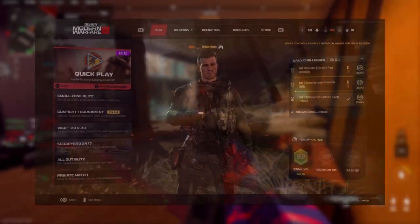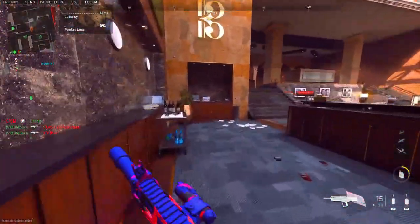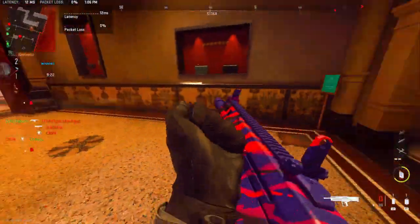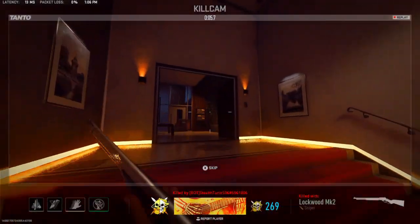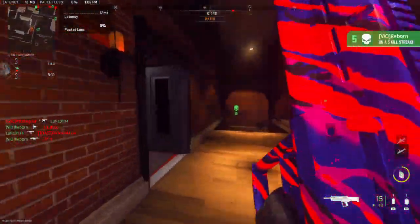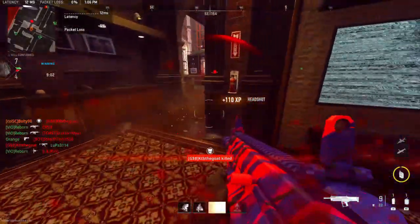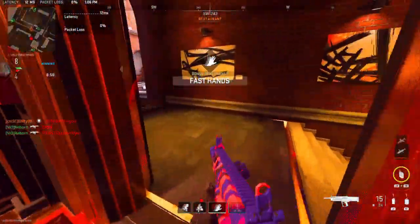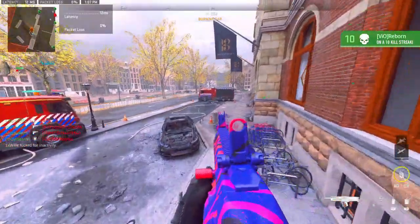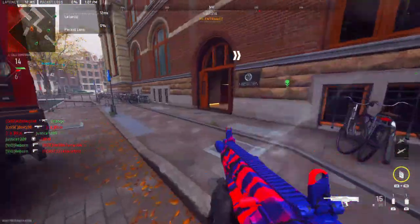Starting with this image, we have what we believe is Modern Warfare 3's loading screen, and it looks cut from Modern Warfare 2 — pretty much the same. But if this is a real leak, it confirms a couple of things: we have Small Zone Blitz, Gunfight Tournament, War, 24v24, Scrapyard 24/7, All Out Blitz, and Private Match. I don't see anything about Ranked Play, but that could be a separate tab. Overall it does look like a more refreshing, easier menu.